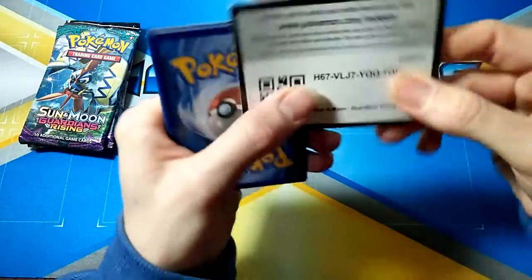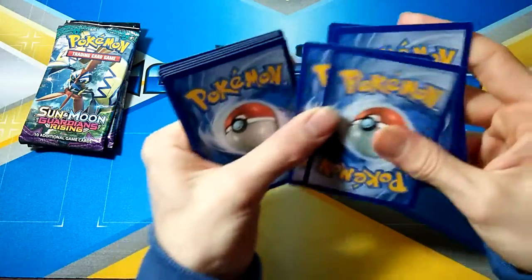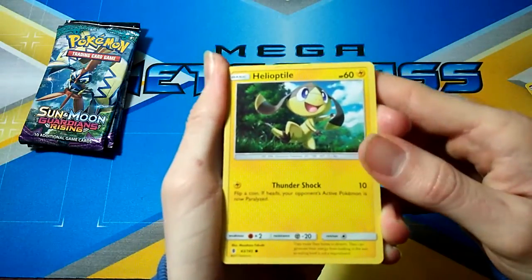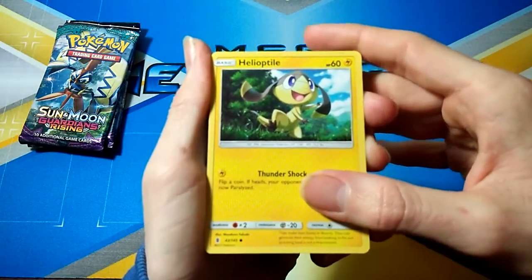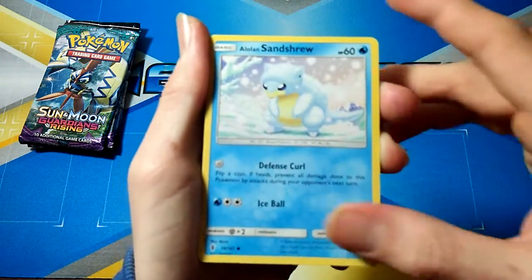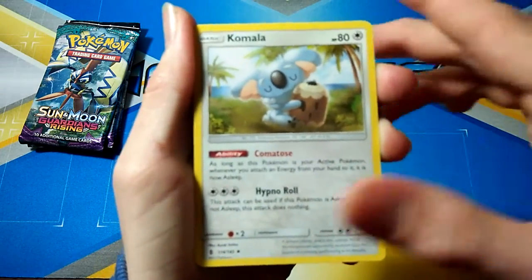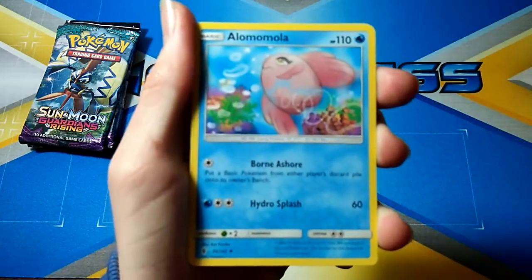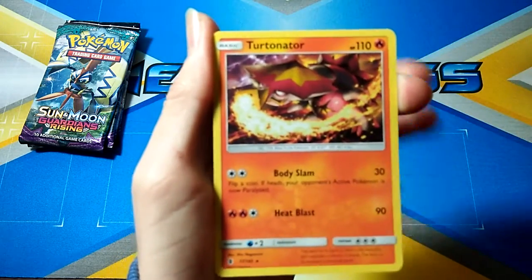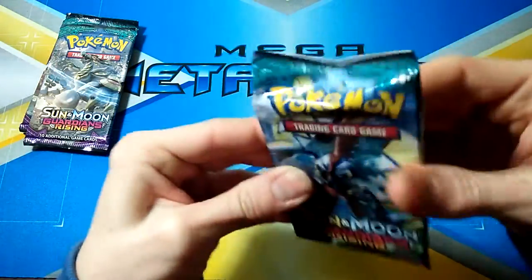Alrighty, next pack. Let me know in the comments below what Booster Box you'd like me to open first — my Ancient Origins Booster Box or my Primal Clash Booster Box. I'll be doing them in two parts, just something different. We've got Helioptile, Tentacool, Stuffle, Alolan Sanctuary, Cottony, Darkness Energy, Komala, Rescue Stretcher, Alolan Mumbler, Multi Switch, and a Turtonator. Can we get a Turtonator Hyper Rare? That'd be something cool, or just a Hyper Rare in general — they're so hard to get.